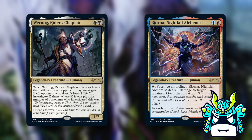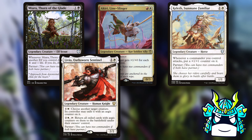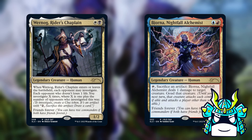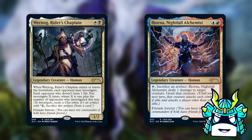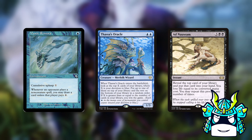Since almost all the commanders we have to pick from cost three or more mana, we have very few options. We can go with Wernog and Bjorna, or we can pair up Miara Thorn of the Glade with Akiri, Keleth, Livio, or Yoshimaru. If you wanted to build the most competitive CEDH deck possible, you should probably go with Wernog and Bjorna — but I'm not a huge fan of this option because it honestly seems like you're only using them to get access to four colors, and these decks tend to just be a pile of CEDH staples.